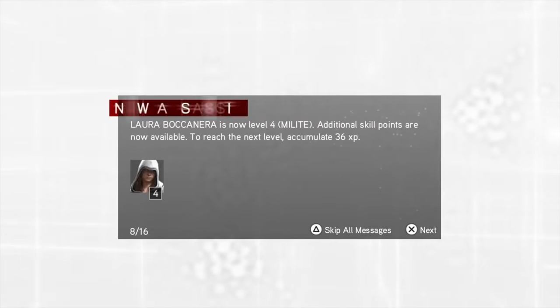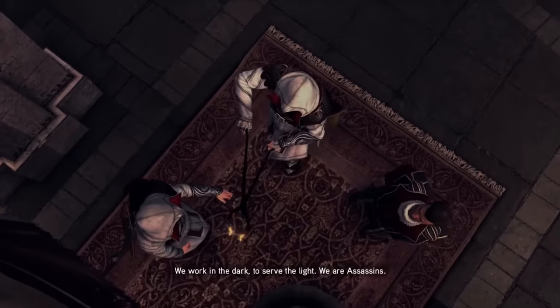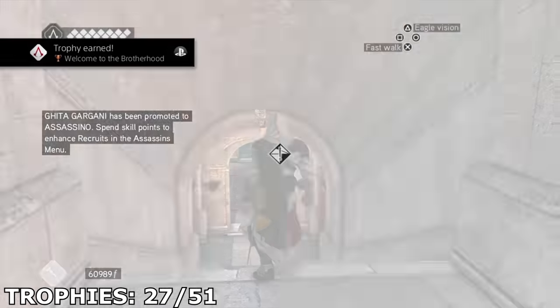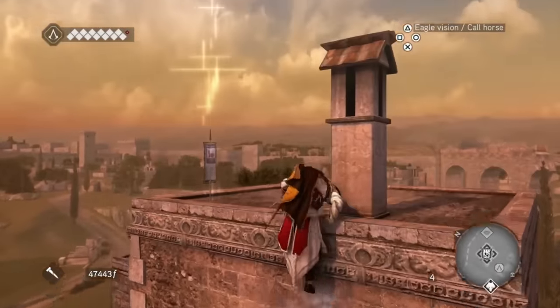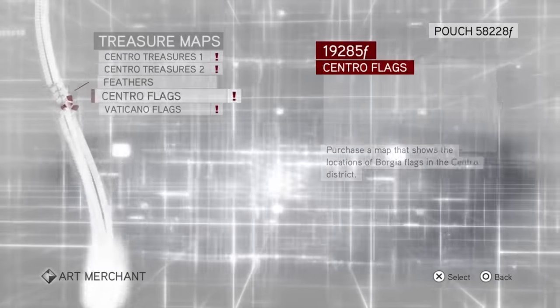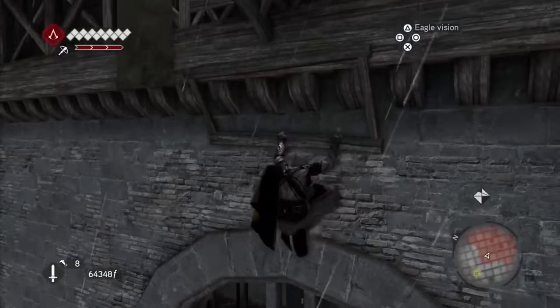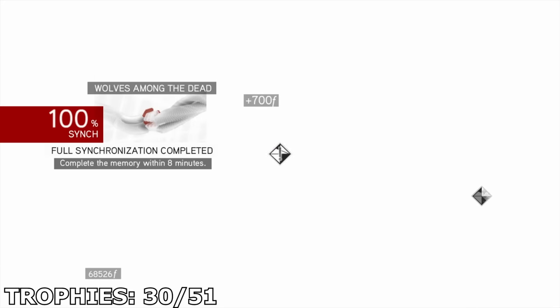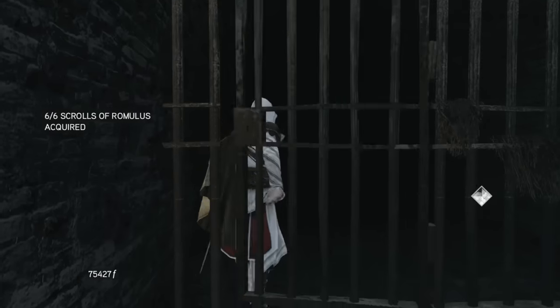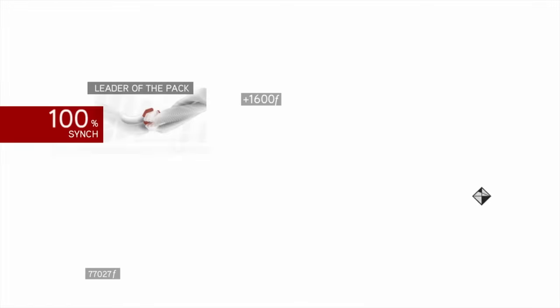Then after sending my recruits on missions to level up throughout the game, I finally had some of them reach the max rank of assassin, earning me the trophy Welcome to the Brotherhood. The last set of collectibles I needed were the 101 Borgia flags. These basically replace the feathers from Assassin's Creed 2 and are just as fun. Once you complete the game or collect 25 Borgia flags, you can buy maps showing their locations from the art merchants. However, 18 flags can only be found within the six Romulus lairs, and completing each one unlocks a trophy — and I had five left.